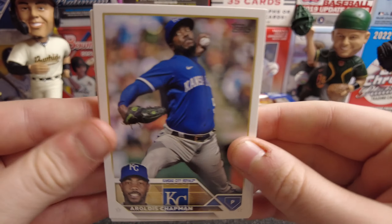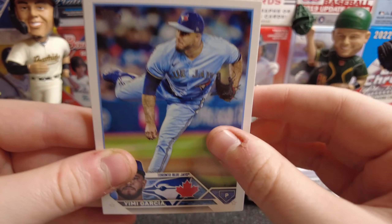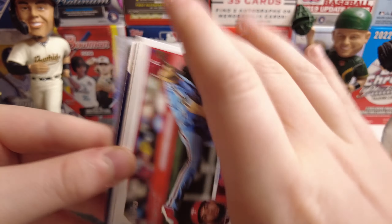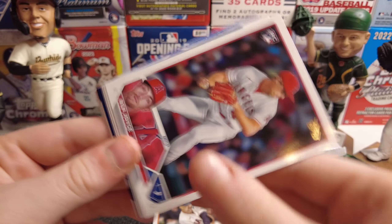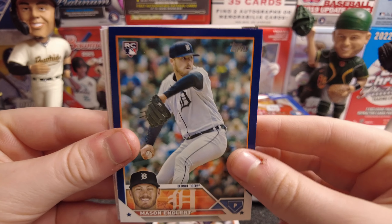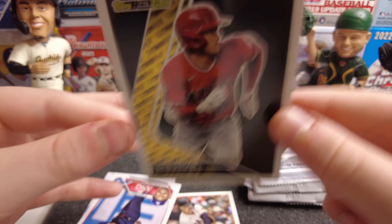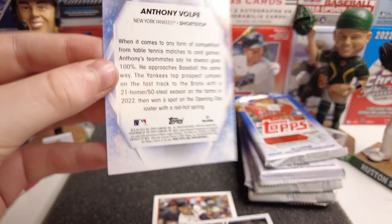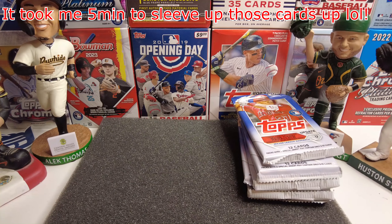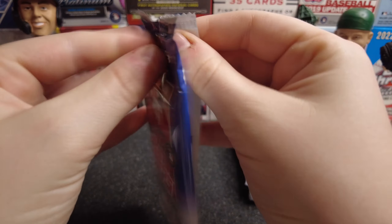I already have this David Peralta Halloween parallel, but okay. We have a Wil Chapman who just signed with the Pirates a couple days ago. Looks like we have a blue — Yemi Garcia, Andres Munoz — hey, Patrick Bailey, that's a good one and that's our second one we've pulled of him so far. We have Serenity Dominguez, Ben Joyce, Adam Duvall, Jose Zokar, Basin Englert on the retail blue, a Black Gold of Shohei Ohtani — very nice — an All-Star Game Mookie Betts, and an Anthony Volpe on Stars of the MLB. Our first pack was actually really nice.